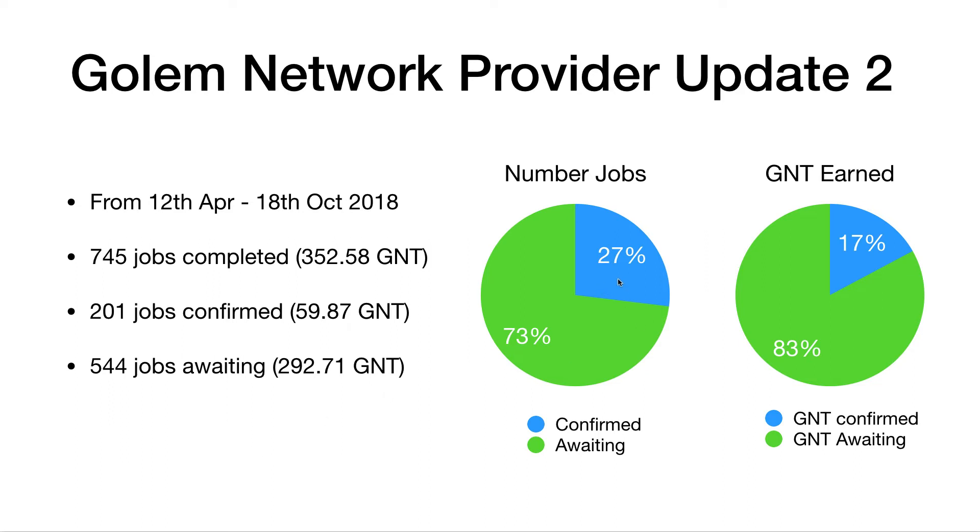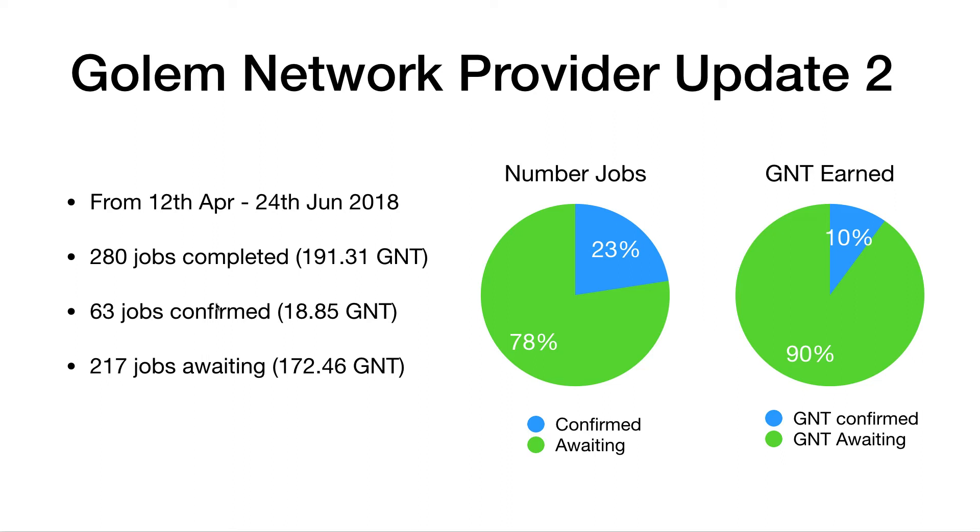My issue really is that I accept this is beta software and that there are some issues. I think the trouble is really the communication. These stats go up to the 18th of October and it's only the 24th of October. A lot of people will say you have to wait 30 days for payments, but in my experience that's not the case. You either get paid out within 24 hours, maybe 48 hours maximum. If a payment hasn't come in within a day, it's not going to come in. I went back through these stats — the 217 jobs which were awaiting in my first video are still awaiting, not one of them confirmed, even though it's been four, five, six months since those.